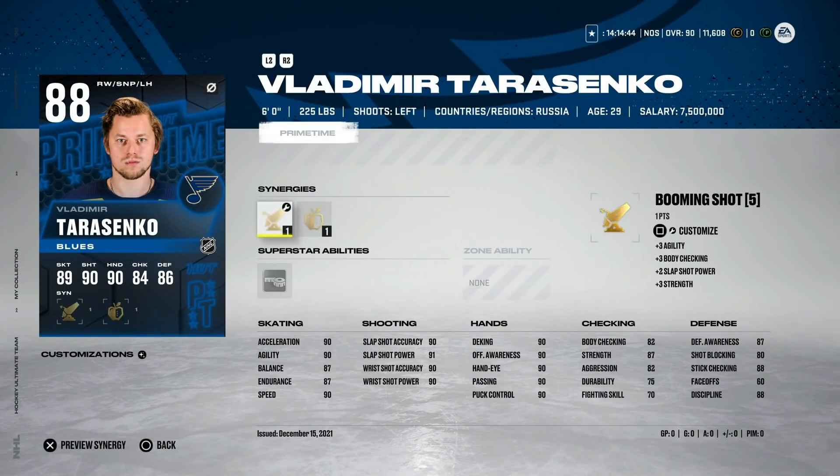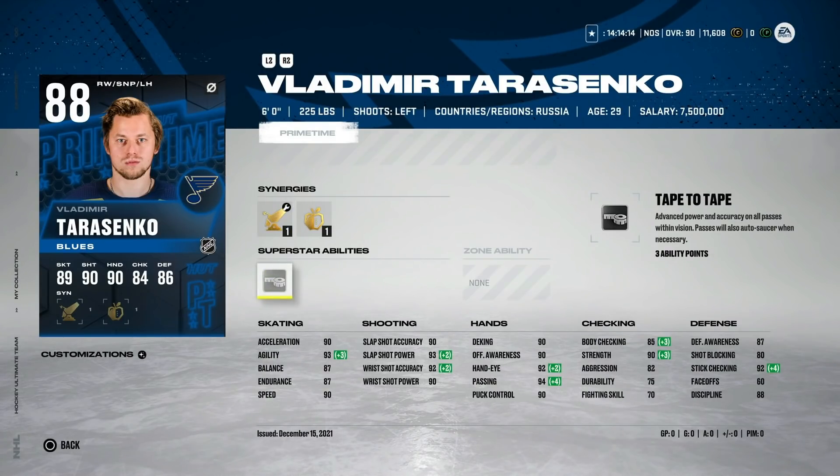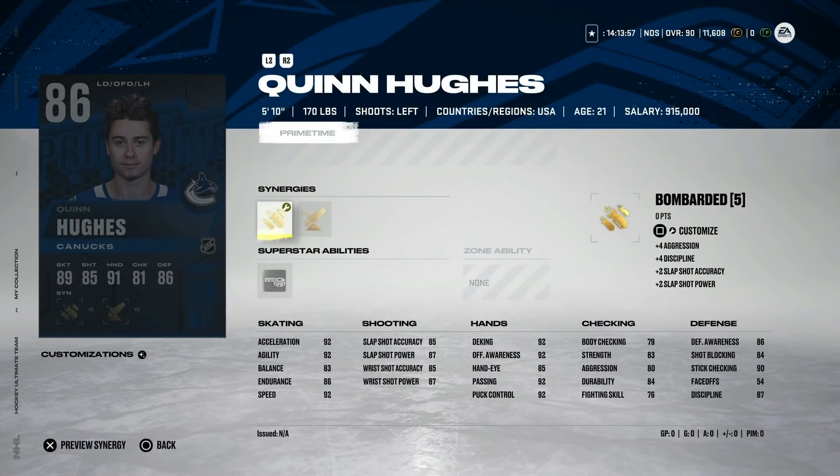Taking a look at some of the newer Prime Times, we've got the 88 Vlady Tarasenko with Booming Shot and Gladiator — I actually packed him randomly, untradeable though, so I won't be able to sell him. This is a fine left-handed winger card at 88 overall. If you can get him cheap, since the 88s are not super expensive, this could be a really nice left-handed winger to go behind Connor McDavid, for example. He has a good shot, good hand stats, and is six foot. Tape to Tape is a good superstar ability.